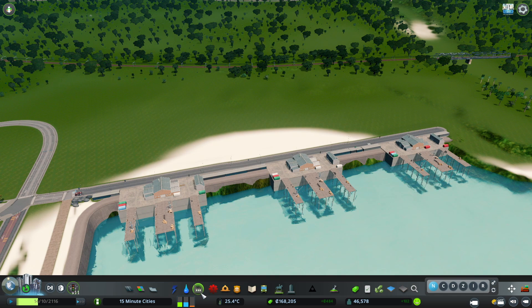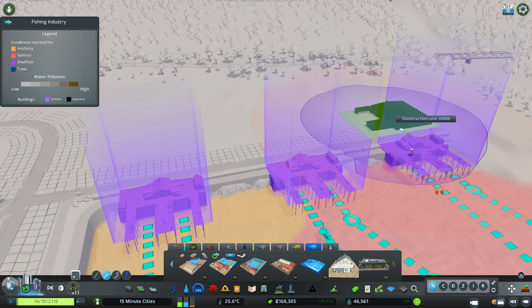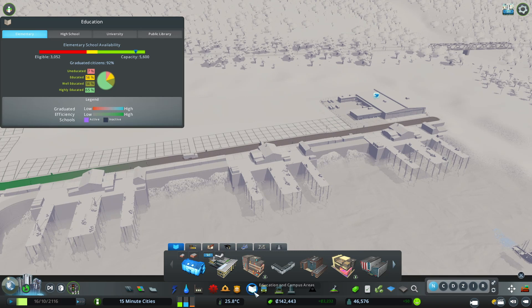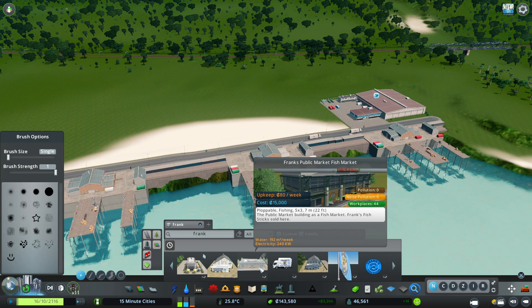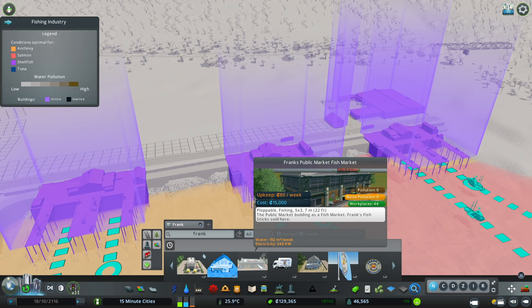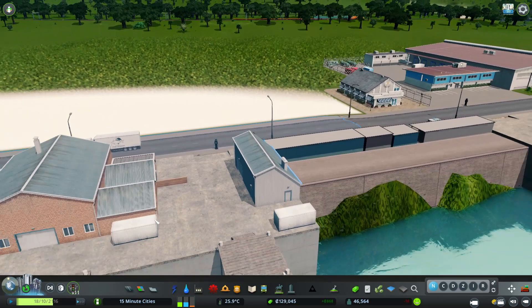We're going to do a really simple straightforward build today - just a little Frank's Fishstick row, utilizing all the assets in the one-click collection together. Of course you could spread them out over your city, but I'm focusing them in this build. Next Monday I'll come back into Golden Bay and tie in the pedestrian city with this build. So we just put down our fish market - there's one that comes in the game but we're using Larry's.